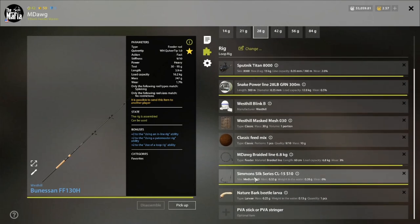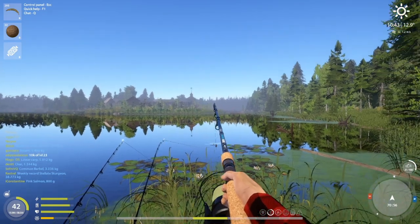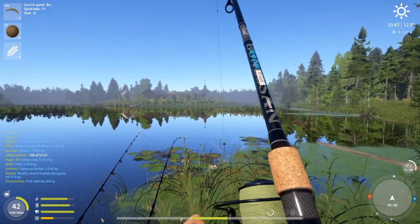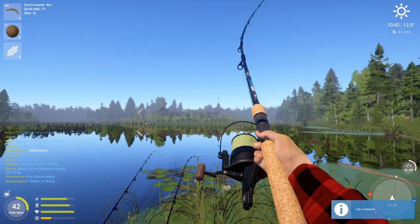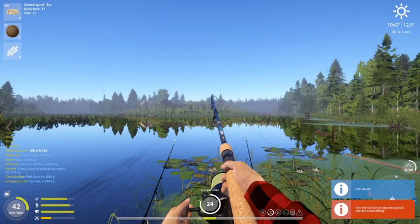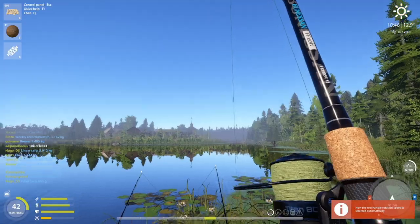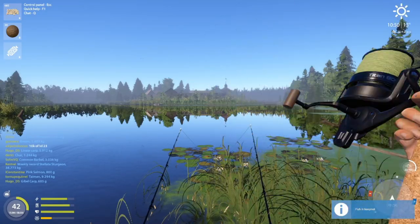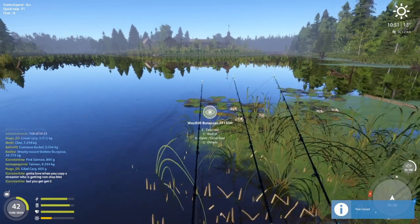We're using size 10 hooks. As long as the bite rate is good I think this size is fine. If you wanted to increase the bite rate a little you could go down to maybe a 12, but 10 seems to be working pretty well. I think we're focusing more on the size of fish we want to catch by having a slightly larger hook than you might normally use with roach at a low level.